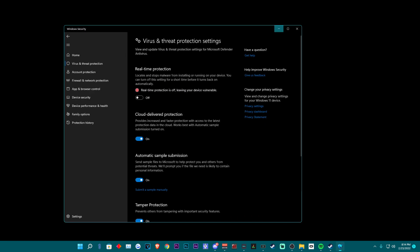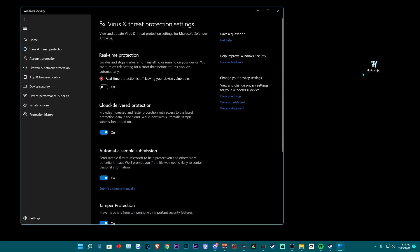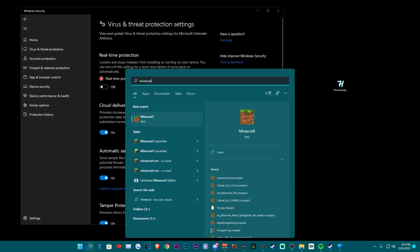The download for this client will be in the description below. You'll need to turn off your real-time protection, and if you don't have Visual Studios, it is recommended that you download that — I will also have that linked in the description. To turn off your real-time protection, there's a video annotation in the top right corner. Go ahead and click on that; it's a short video showing you how to disable it.